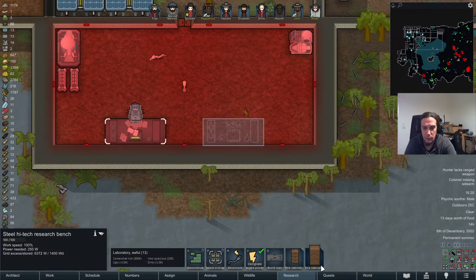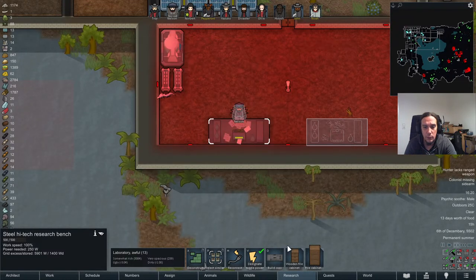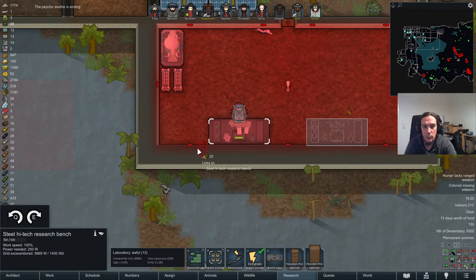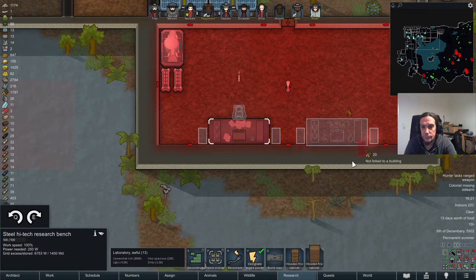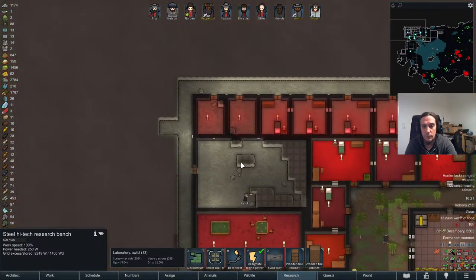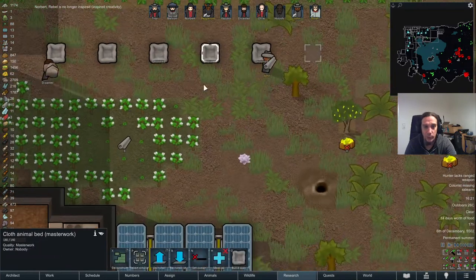We're going to slap up another one of these — smashed stumps and file cabinets. Masterwork animal bed — awesome! At the end of the day, a masterwork bed is interesting in that it has a higher rest effectiveness modifier, so animals sleeping on it will be rested faster.